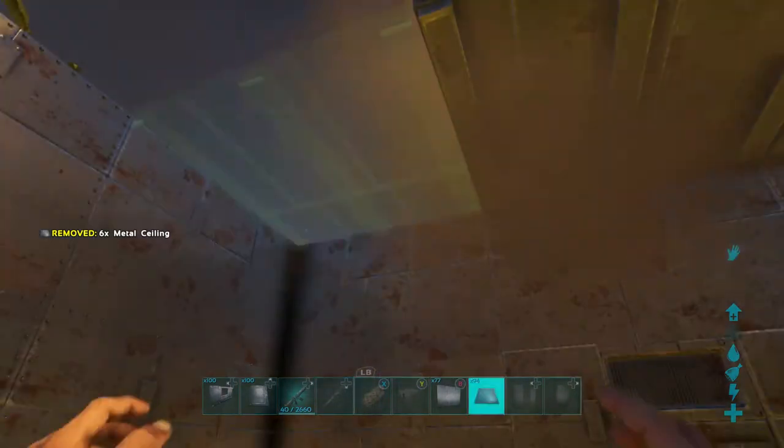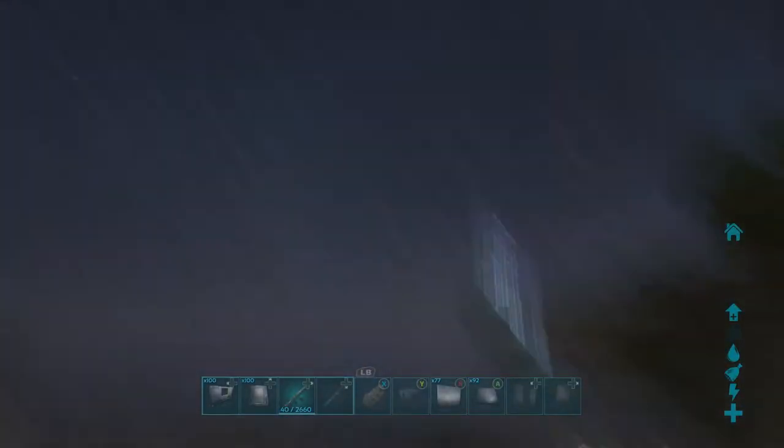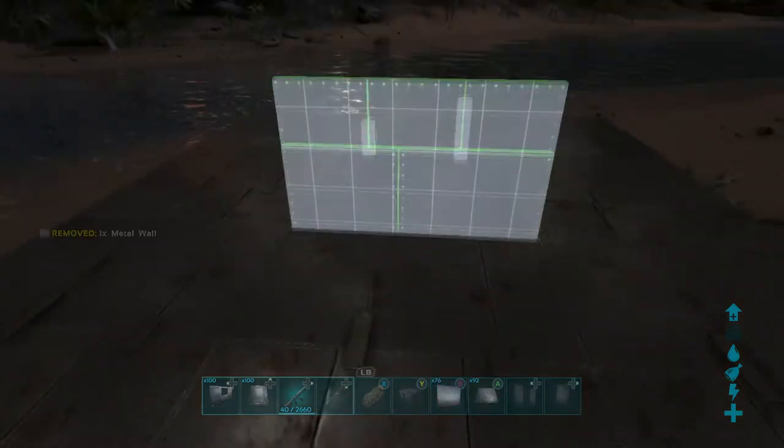We've placed the floors. You want to place the ceiling around every edge apart from the middle, so that you can have a column rising up to the second part of the tower.